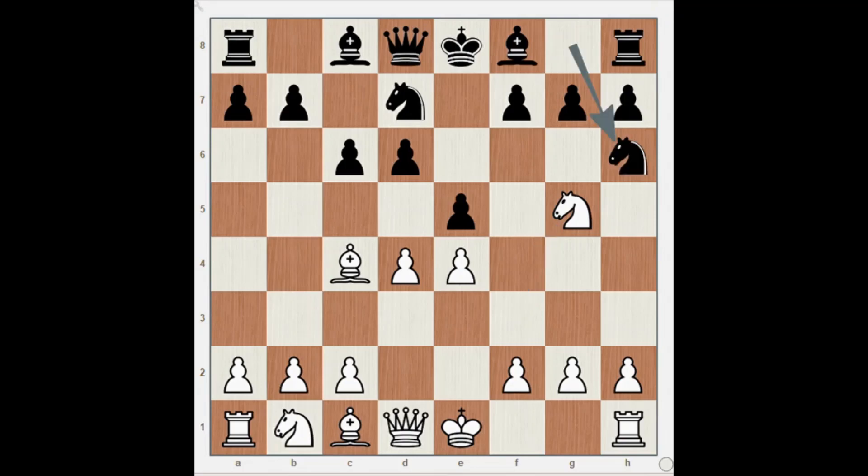Then finally we have an astonishing move: Pawn to a4, and this trap is known as the Leonhard Trap.